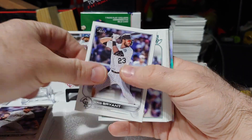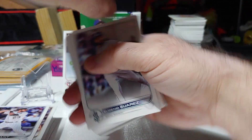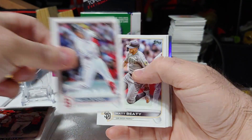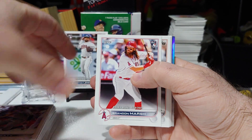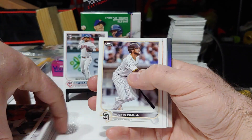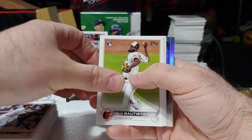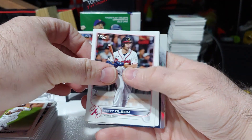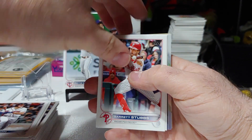Mackenzie Gore, rookie debut. Bryson Stott, rookie debut. Brandon Marsh, rookie debut. A lot of rookie debuts here. Felix Bautista, rookie card. Matt Olsen. Garrett Stubbs.